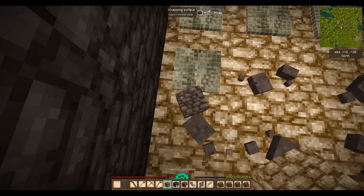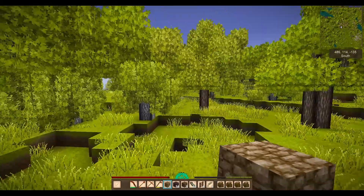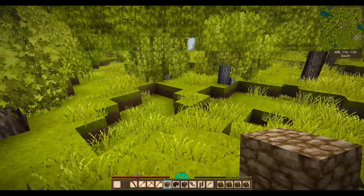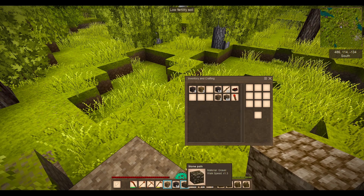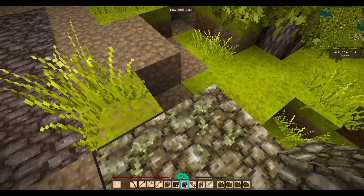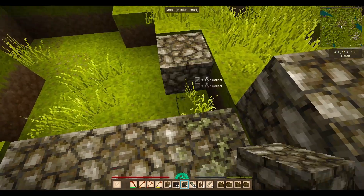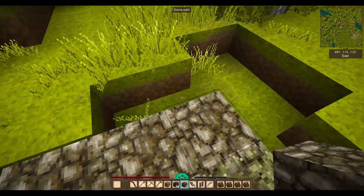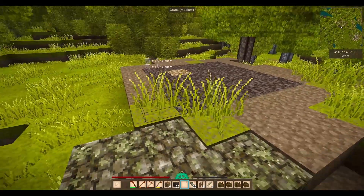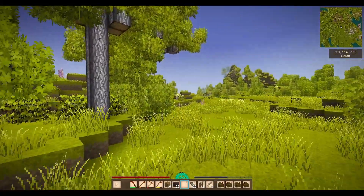I'm going to change the door out to a clear one so I know how to get inside. Our actual starter base is over there, so I want to put some sort of pathway in. I do have some path blocks - they're just made with stone and dirt, simple as that. The path blocks have two uses: first, you can walk and run faster on them, and second, drifters can't spawn on them, which is even better.